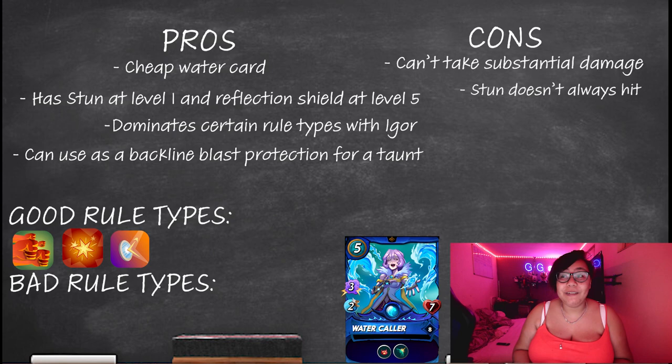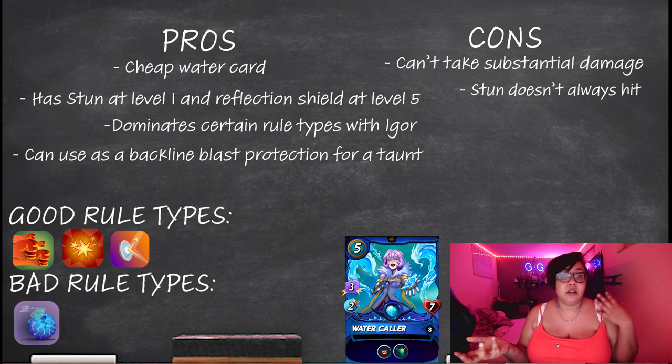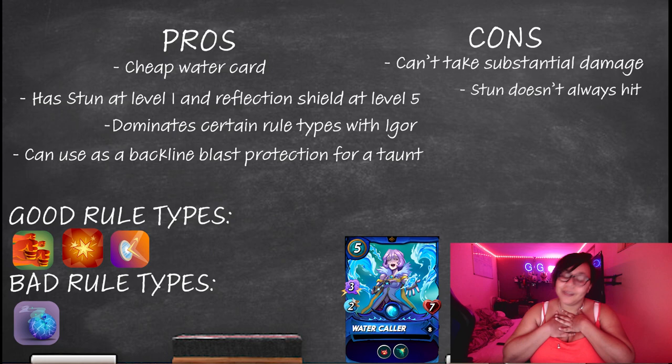What is she not good at? The only thing I could think of was lost magic — because you simply can't play her. Apart from that and the standard odd mana so you can't play her in even mana games, that's pretty much it. She's an all-rounder for blue, she helps the team, she's a very good team player, and she's quite good at throwing her bits around and letting everyone else get the final kill. I personally rate her 900 out of 10.